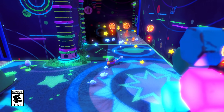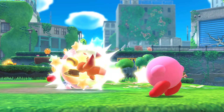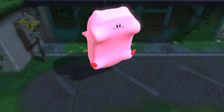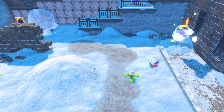Join Kirby on an unforgettable 3D platforming adventure. Inhale, spit, float, copy enemies' abilities, and get a mouthful! Use the powerful Puffball's signature skills to fight your way through this mysterious world.